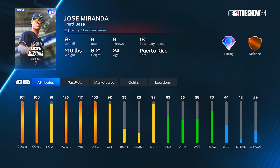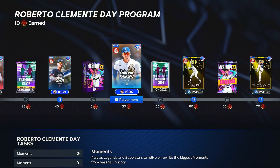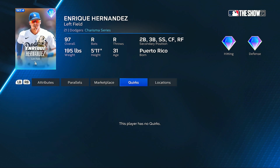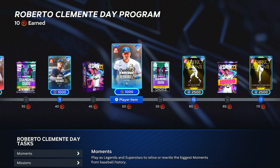Jose Miranda is 101 with 106 contact, but 125 max power versus left-handed pitching. I'll probably use him for my set four collections. Maybe same thing with Enrique Hernandez right here — look at all those positions he plays, pretty much every position. He also has no quirks on the card but gets this 97 overall charisma series.